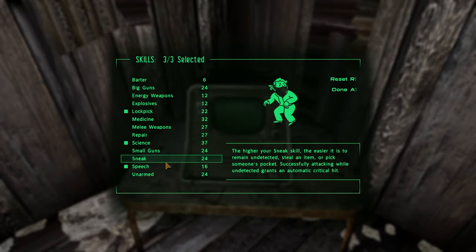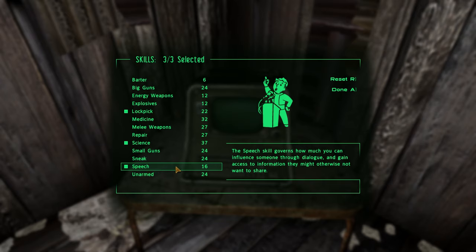For tag skills, I picked lockpick, science, and speech. We're going to need lockpick and science up to maybe 100, definitely 75, and speech as high as possible. By tagging these, we'll be able to unlock chests and computers as early as possible and get more experience from that. We'll also be able to pass speech checks to advance quests in easier ways. We'll end up putting points into big guns, repair, small guns, and sneak as well — but these three we definitely know we need at a high level, so tagging them saves points.